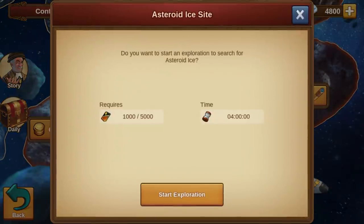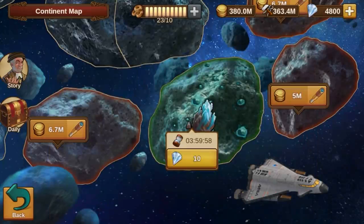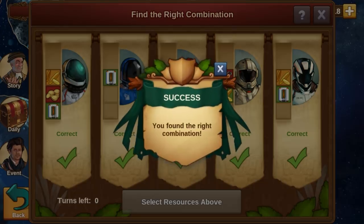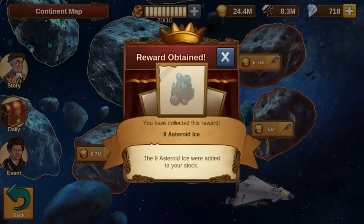Explorations cost credits, a resource produced by your colony's various buildings. Once the site has been explored, you can either fight or negotiate to get the rare asteroid ice.